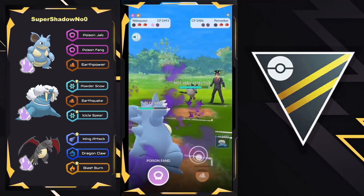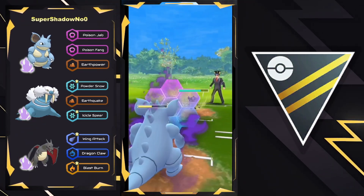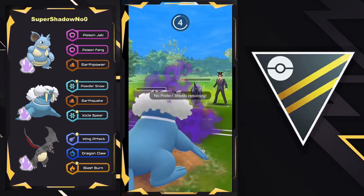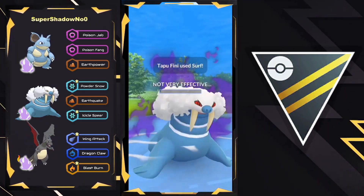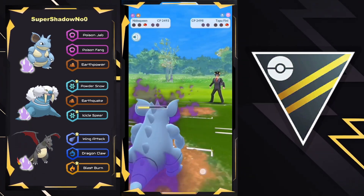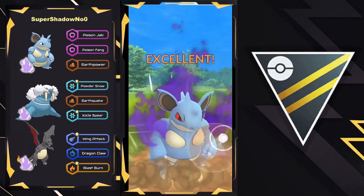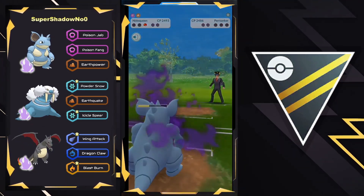Tapu Fini might just have a Surf, and we don't know what the final Pokémon is, but Nidoqueen is looking primed — it's going to be a Perserker right here. They have the Earth Power, and the opponent might try a sack swap, but they get to throw Earth Power, forcing shield number two from the Perserker. Quick reactions from Super Shadow number zero, taking down Tapu Fini and going for Earth Power to one-shot the Perserker thanks to its Steel typing. Nidoqueen proving to be extremely strong still. Boom! In the meta.